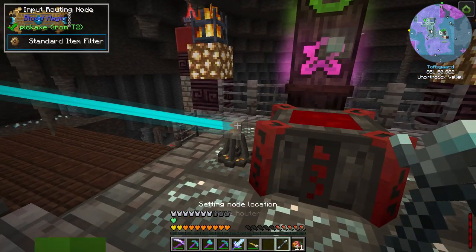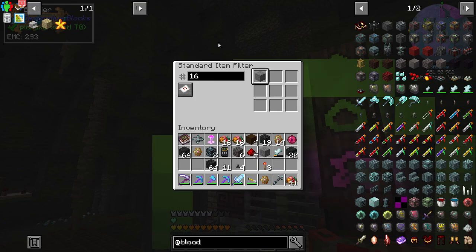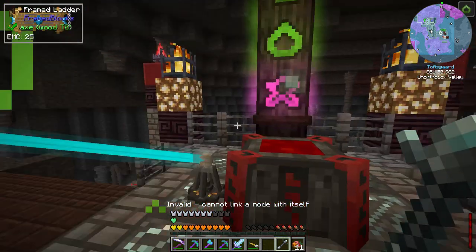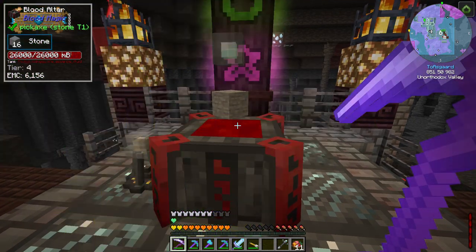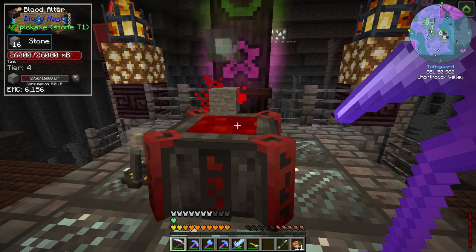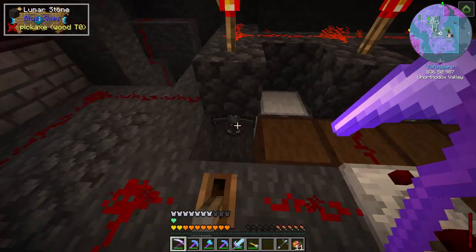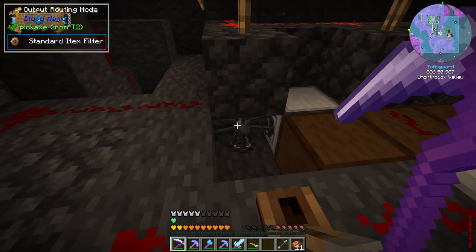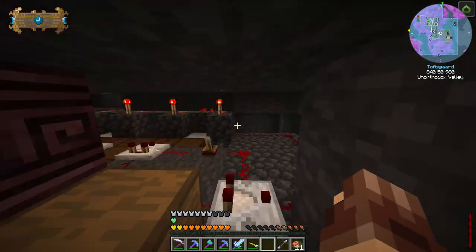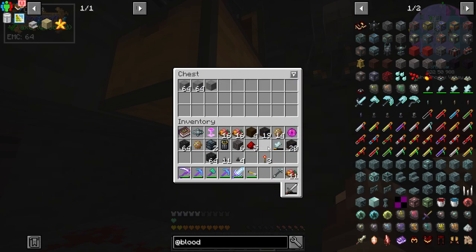Let's set this to only allow 16 at a time. Dump that in and link it up — you can see it just dumped 16 smoothstone into here. That's going to start turning into a blank slate. As soon as it's a blank slate, since there's space for it in the drawer it'll get pulled out. Then as soon as the blank slates are filled and this gets a redstone signal, this is going to stop. There's the blank slate — got pulled out, more stone came in. This will just keep the altar stocked with stone.